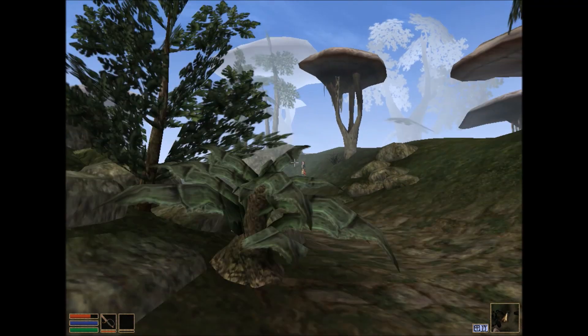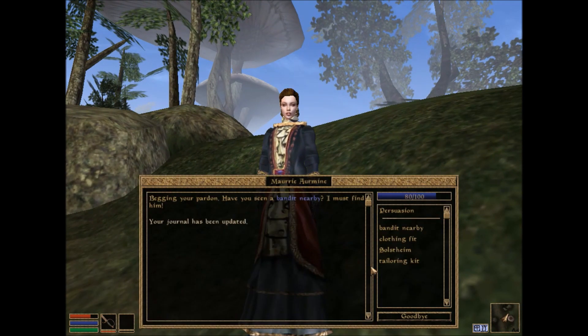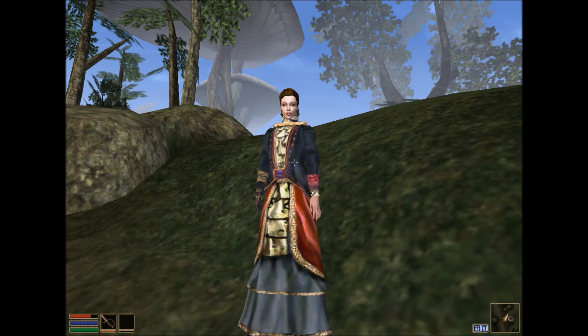We could do a side quest right here. Most people have probably heard of this, but for anybody who hasn't played Morrowind, this is an interesting quest. She says: 'Have you seen a bandit nearby? I must find him. I was just walking along here minding my own business. Suddenly, a bandit jumped at me from behind — a dark elf, a strong, dashing dark elf. He didn't harm me in any way, although he did take my jewels. He was quite gentle and talked to me for what seemed like forever. Never mind the jewels — I just want to find the bandit again. He was charming and funny. His name? Nilos Onmar.' He's just hanging out at the inn in Pelagiad, so it's actually pretty easy.